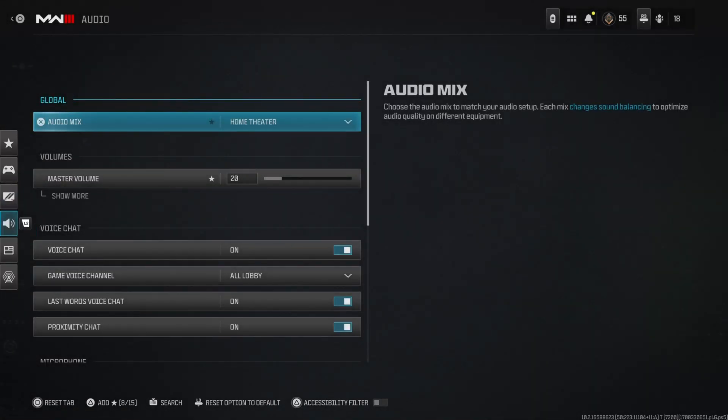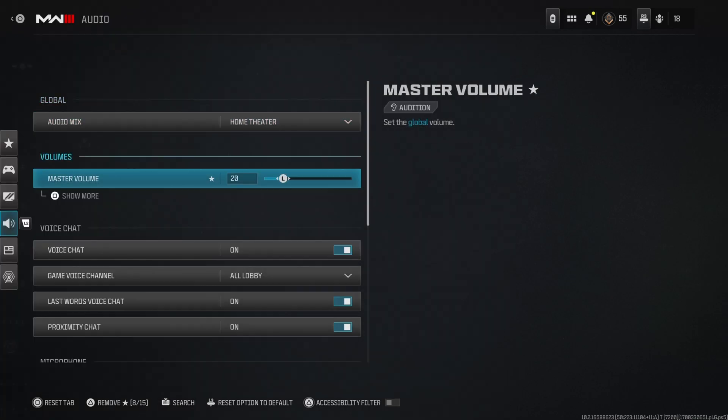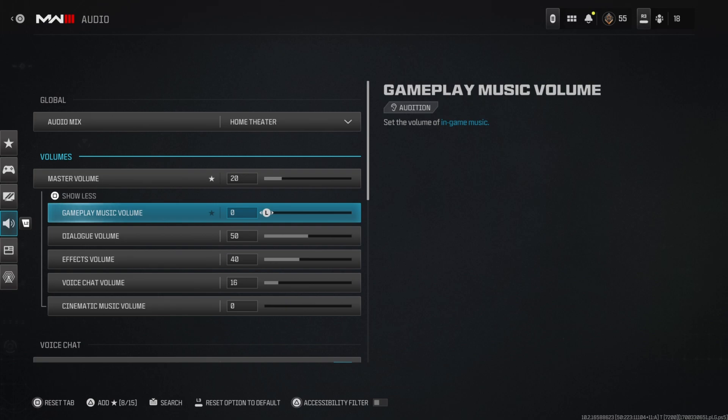For audio, home theater is definitely the best option to use. I know headphones or headphone fast boost would make more sense, but home theater has just been the wave — I've seen pro players use it, so that's what I run. My master volume is at 20, which is personal to me since I have a separate audio setup. Gameplay music is at zero.